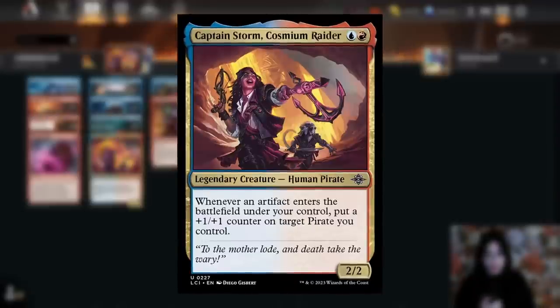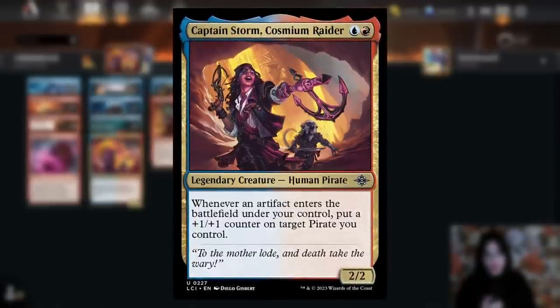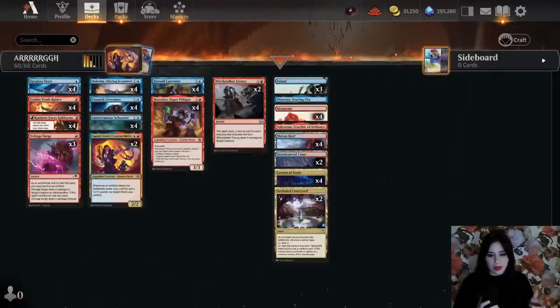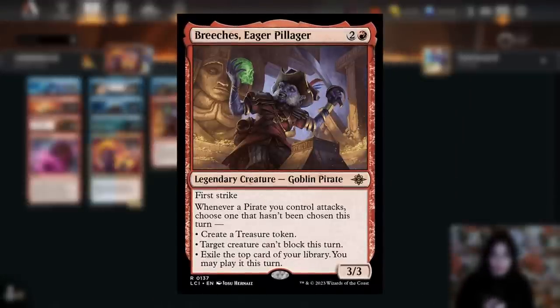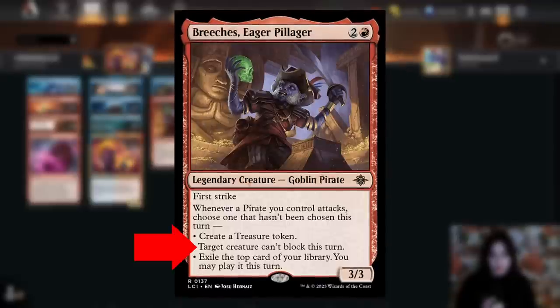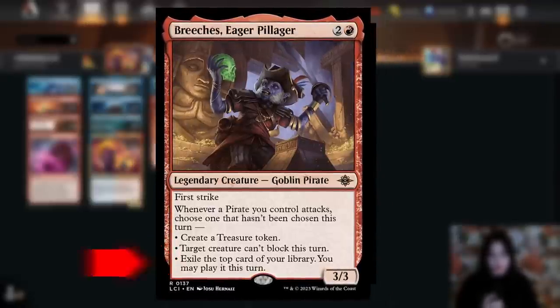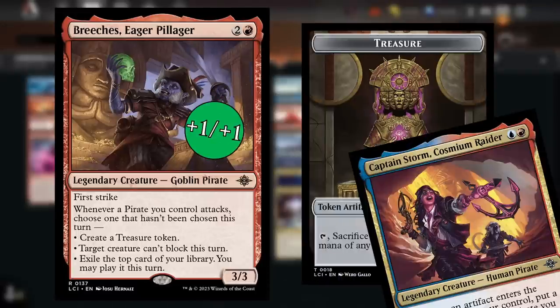Captain Storm, Cosmium Raider is a two-mana human pirate that synergizes with artifacts: whenever an artifact enters the battlefield under your control, you can put a +1/+1 counter on a target pirate. That brings us to our pirate payoff card, Breaches' Eager Pillager — a three-drop goblin pirate with first strike. Whenever a pirate you control attacks, choose one that hasn't been chosen this turn: target creature can't block, exile the top card of your library and you may play it, or create a treasure token.